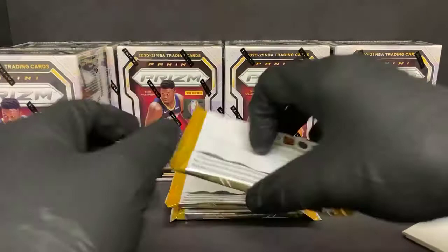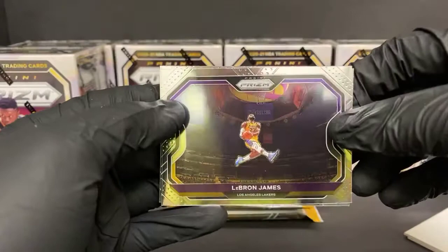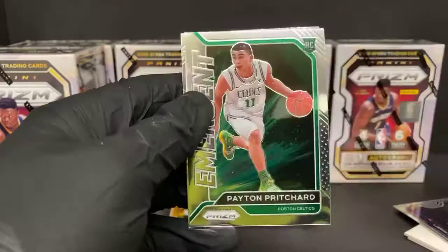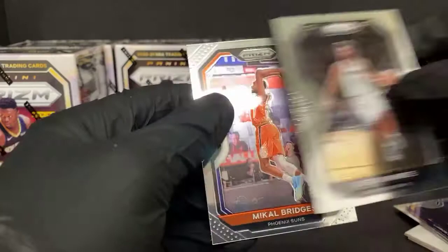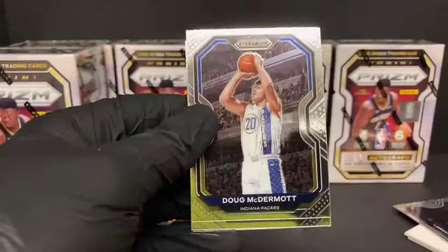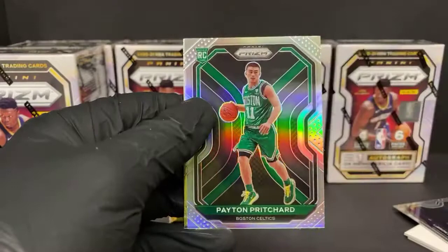There it is — there's a LeBron James! A little off-centered there, but still a sweet-looking card. Got Derrick White emergent, Payton Pritchard, and Michael Bridges for the Suns.